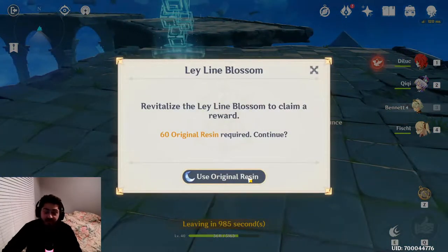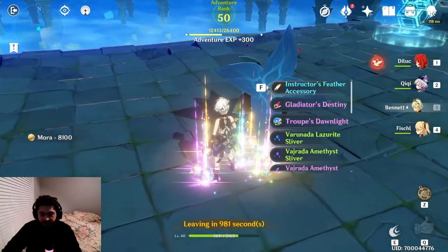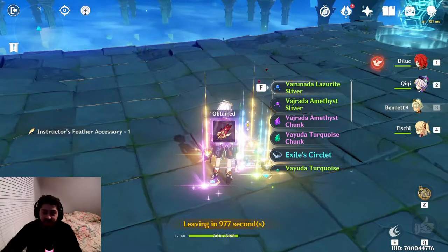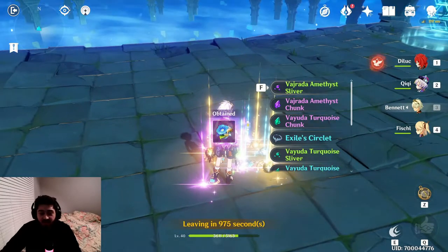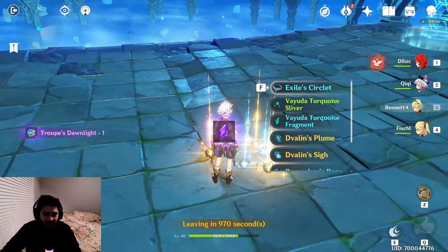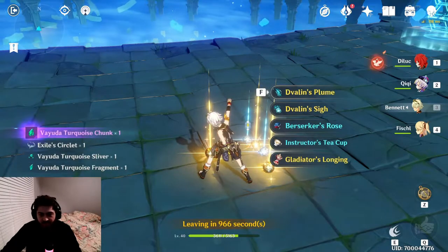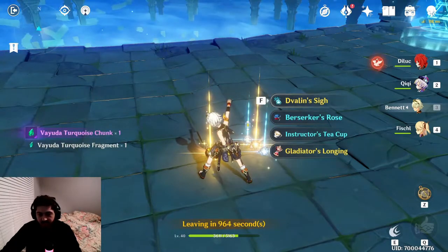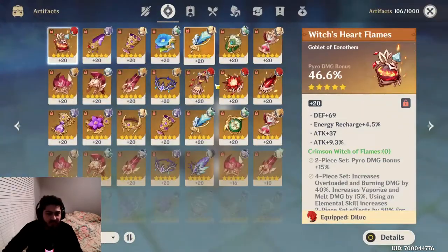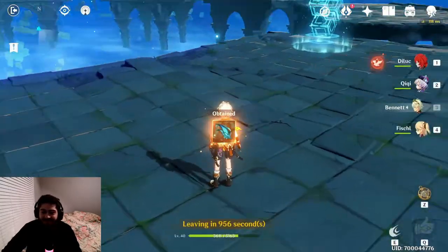Max difficulty rewards — let's see what we get. Useless, useless. These right here are actually really good because the normal world bosses drop a really bad amount. Just one, it's fine. I don't need those two for anything. Let's see how good that gladiator piece is. Alright.